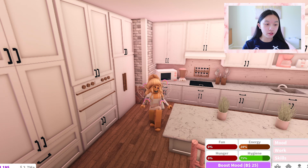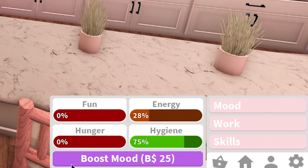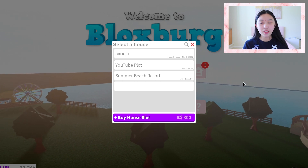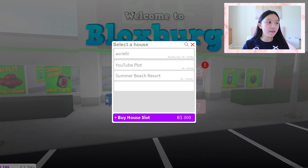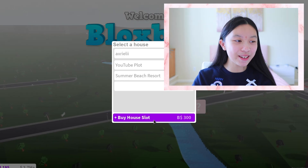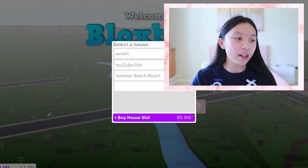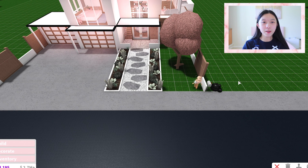So here's what you can do with Bloxbucks. You can boost your mood — if you go to your little person icon, you can see that you can boost your mood. You click this button right here, and you can see that it will cost 25 Bloxbucks. The other thing you can do with Bloxbucks is buy a new house slot, which costs 300 Bloxbucks.